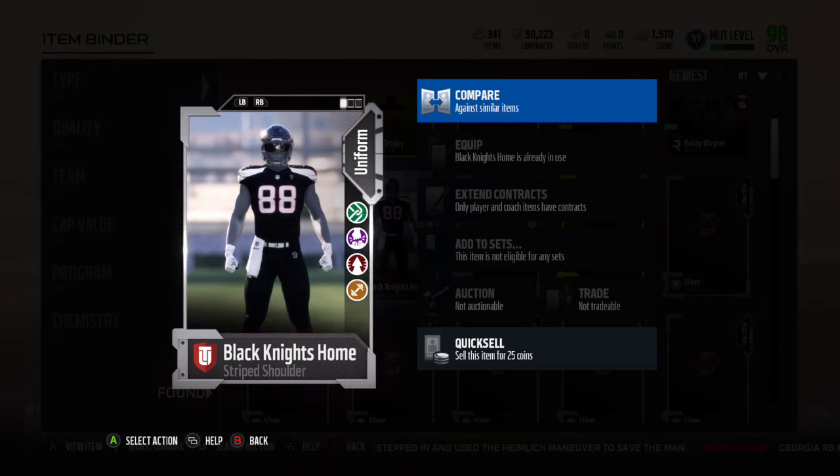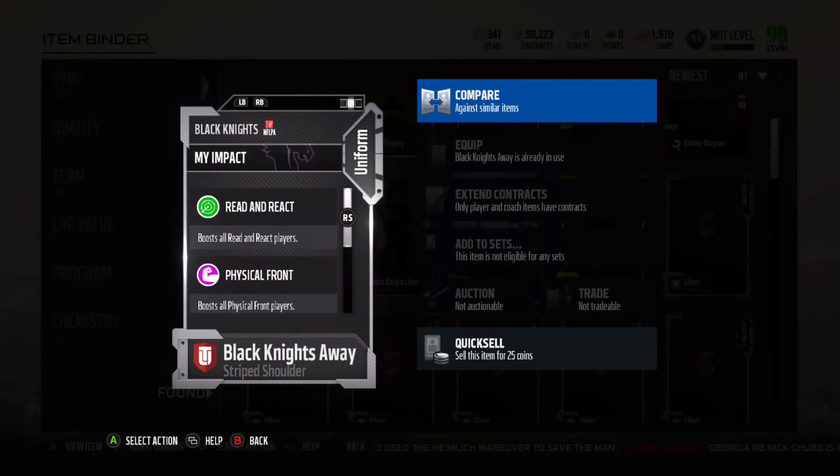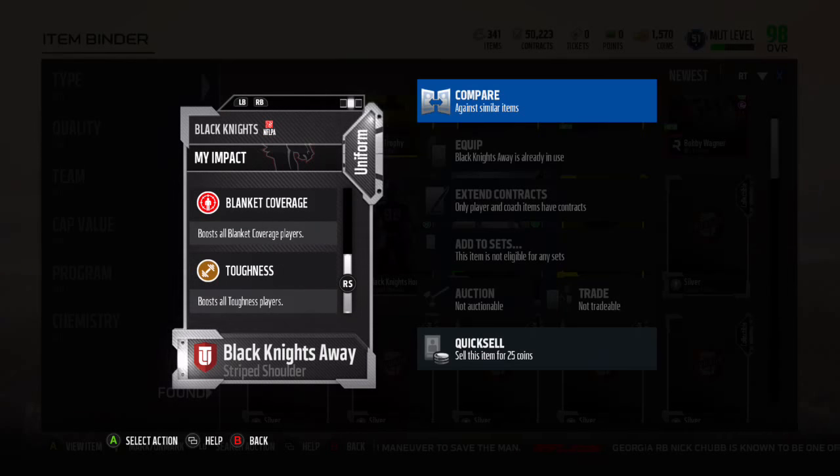That is the home one, and the away one has these four chemistries: Read and React, Physical Front, Blanket Coverage, and Toughness.